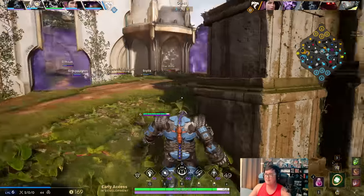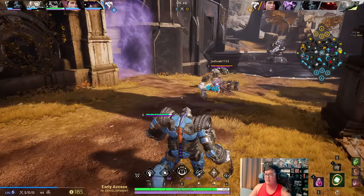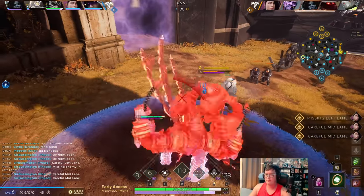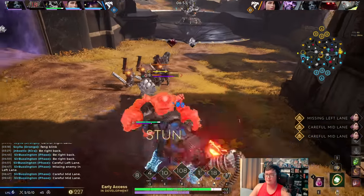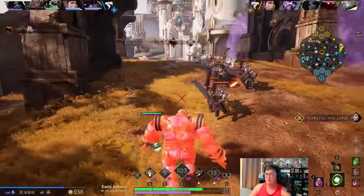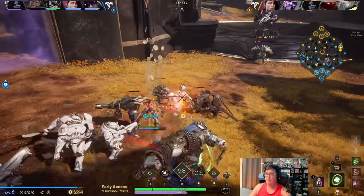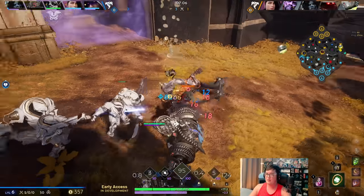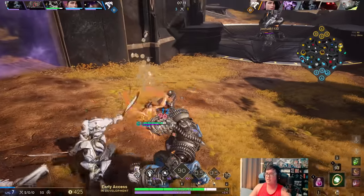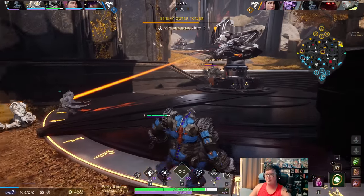Essentially what this crest nerf means is you're going to be able to pull people out of lane much easier in the long run. Stand in front of him so he can't all out — oh he did, he was able to think around me right there unfortunately, but we're really putting the hurt on him. Now I'm gonna just keep pressuring and make sure he never gets a good back, and we have encode so we can always be a really good threat against him at the tower.